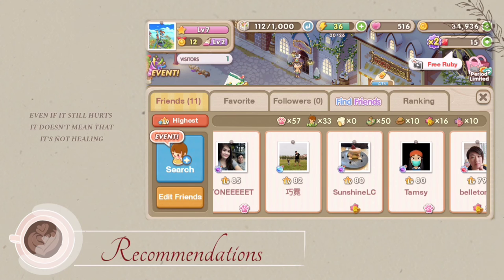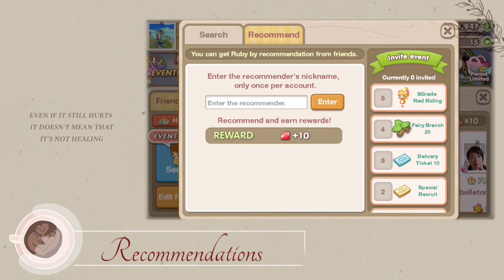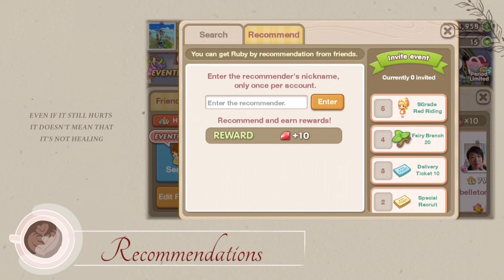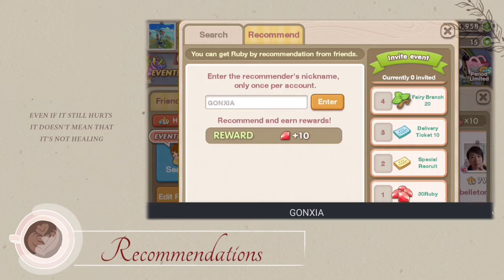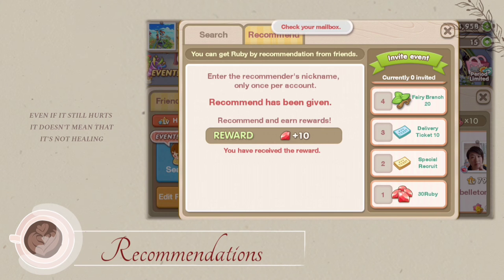The last way to get rubies is through recommendations and recommending a friend. By recommending a friend, you will get 10 rubies. And if a friend recommends you, you will get 30 rubies. You can only recommend once, but other people can recommend you all the time — though the rewards are also limited.